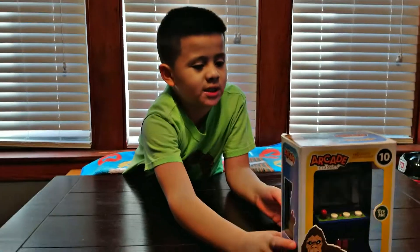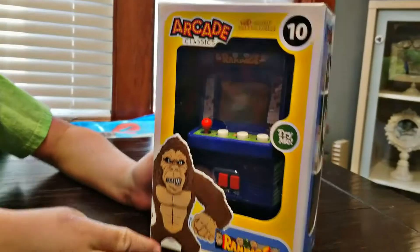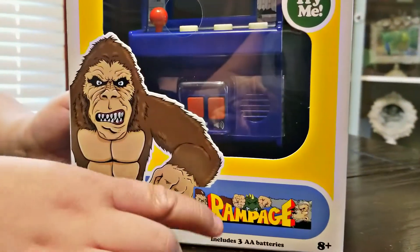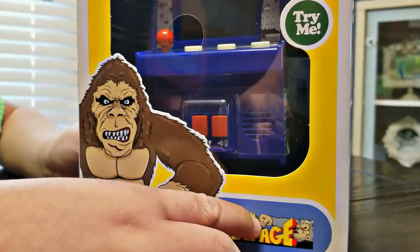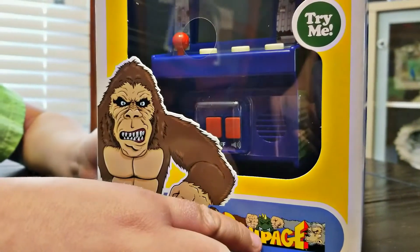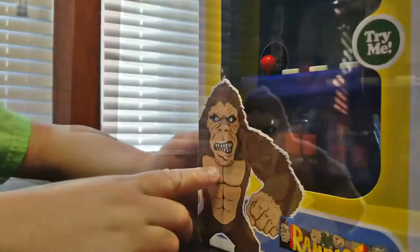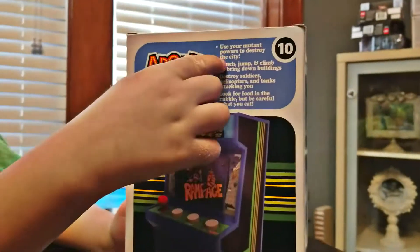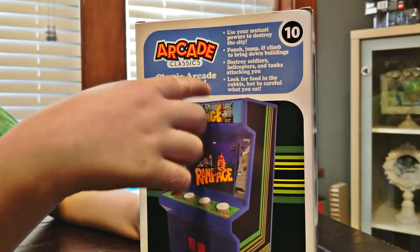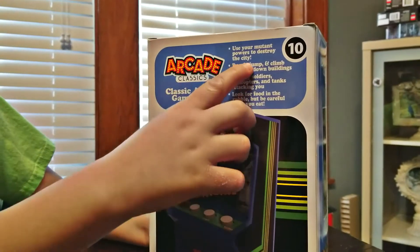We're back and now we're going to show the details on the Rampage box. On the bottom it says Rampage, where there's a gorilla and a wolf punching what looks like a dragon or an alien - I believe it's a dragon. And on the back it says Arcade Classic, Classic Arcade Gameplay. Use your mutant powers to destroy the city.